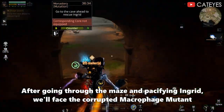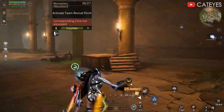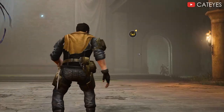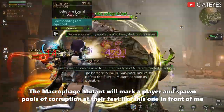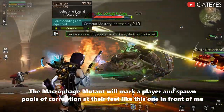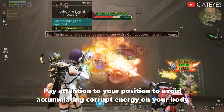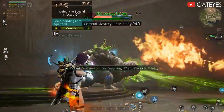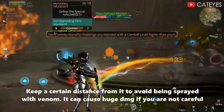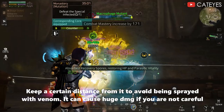After going through the maze and pacifying Ingrid, we will face the Corrupted Micropagg Mutant. In Mutated Mode, you don't need to place foots here to weaken the boss. The Macropagg Mutant will mark a player and spawn pools of corruption at their feet. Pay attention to your position to avoid accumulating corrupt energy on your body. Keep a certain distance to avoid being sprayed with venom, as it can cause huge damage if you are not careful.